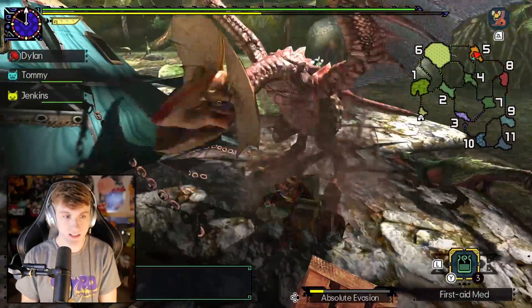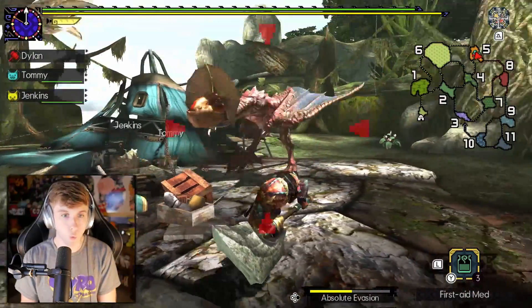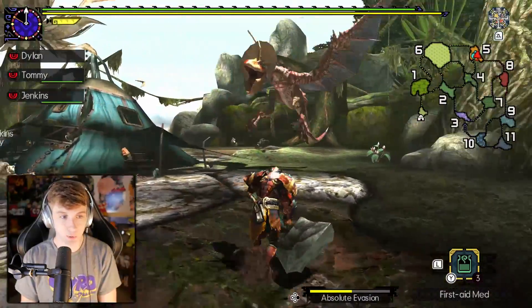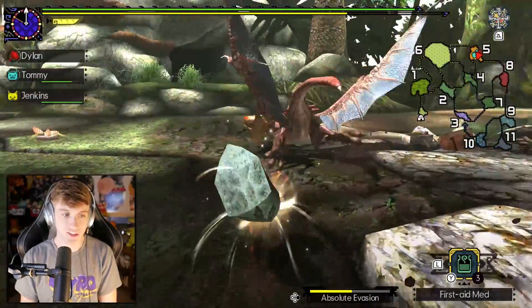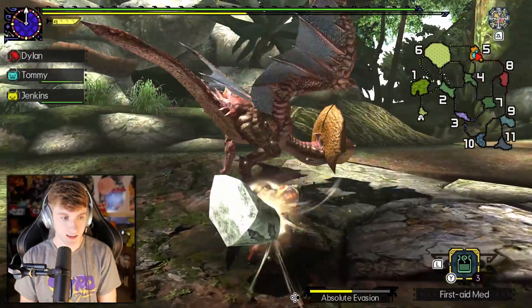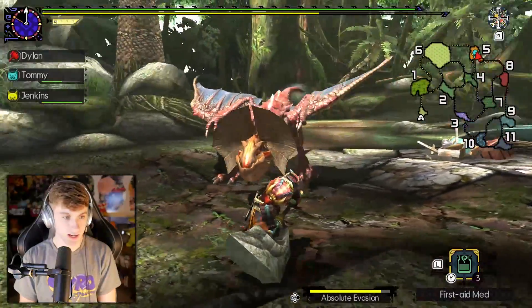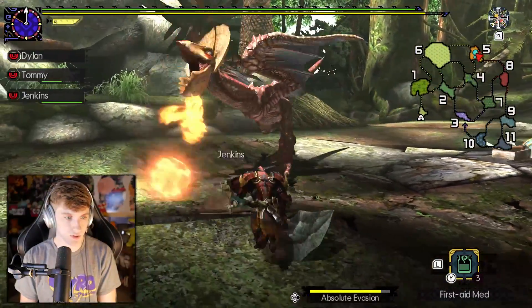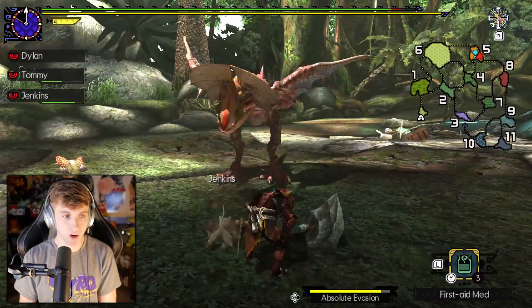Get that head spike immediately. If you are using a blunt weapon like Hammer, I just recommend you wail on that head and you will do immense damage. You can charge up and hit him that way. You get the dizzy off and it's just going to do a ton of damage. We'll see if we can have a good hunt here as this is the first time I've used a Hammer in this series.